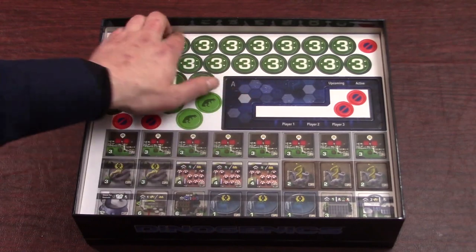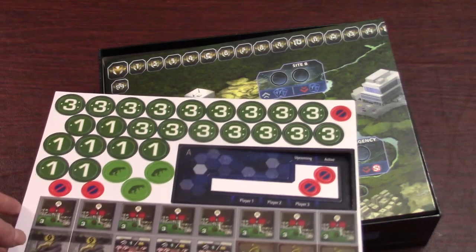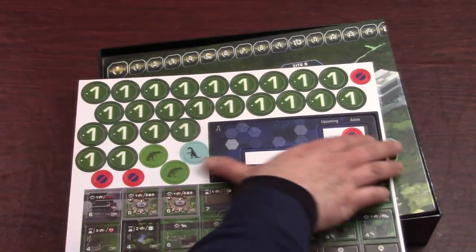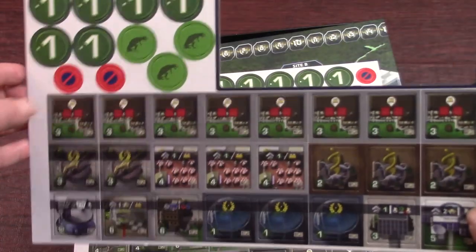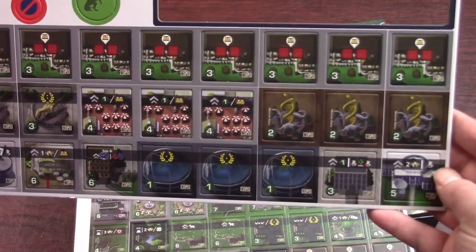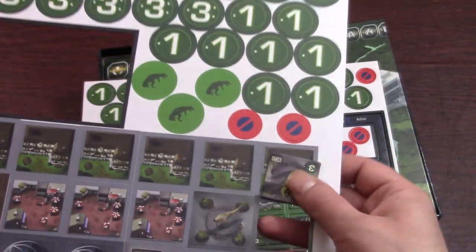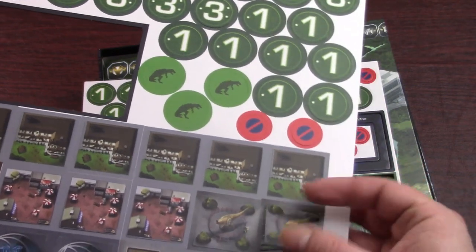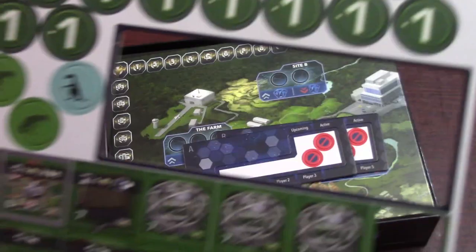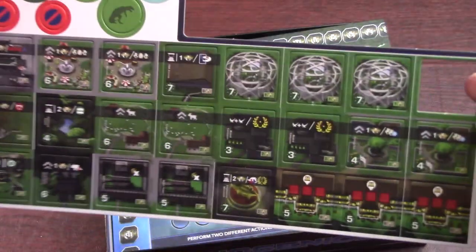Here we've got the punch boards. It looks like two punch boards — they're already coming apart. There are the Corrupted T-Rex tokens and buildings. These are popping out pretty easy. Punch board number two — they punch out super easy.